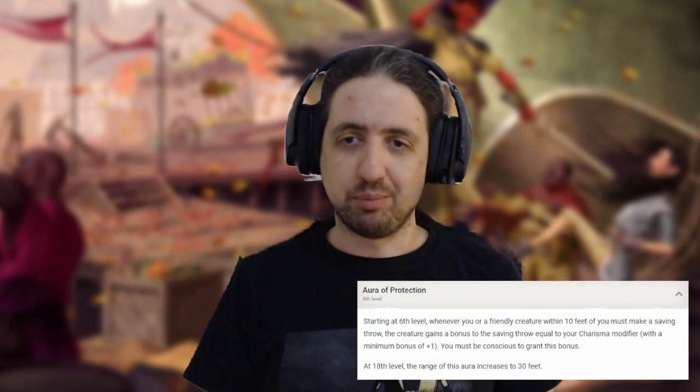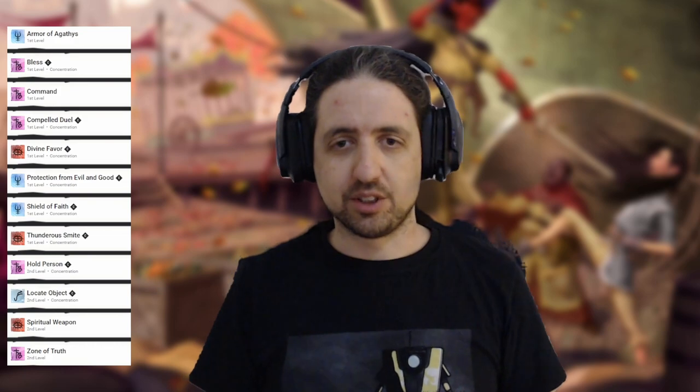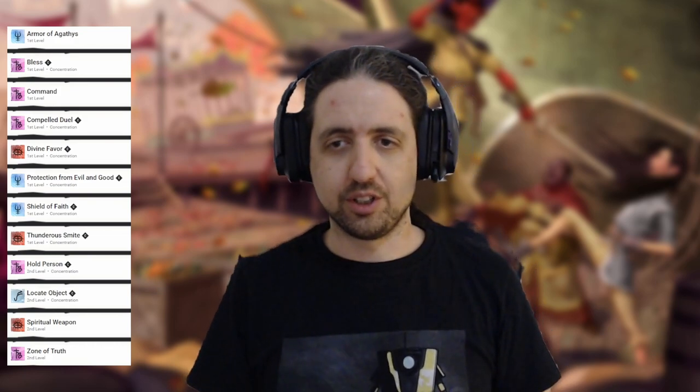Finishing up Paladin with level 6 and Aura of Protection — now you're getting +5 to all your saves, and also everyone around you. You also get another prepared spell, but it's still only 2nd level. Locate Object is a nice one to have, because some of the things you do as an adventurer is trying to find things.